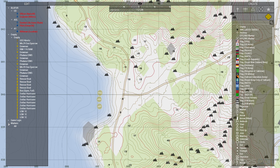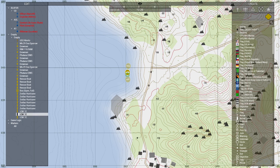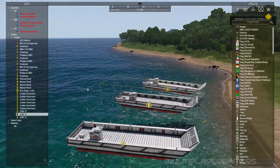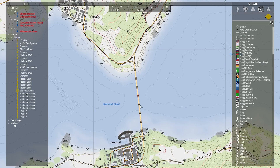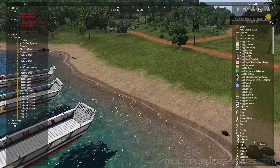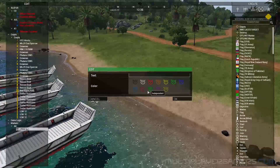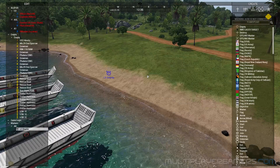I've pre-placed a couple of points. As you can see, there are some ships here — they're LCM craft, which are the landing craft. I've also placed an exclamation point on the bridge. This is actually Luzon Charlie.